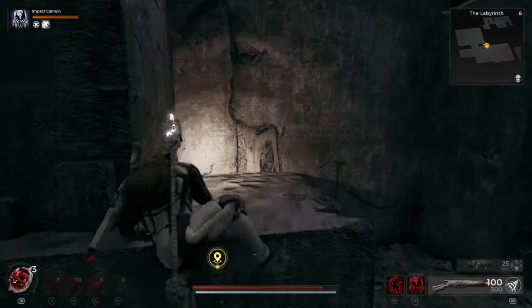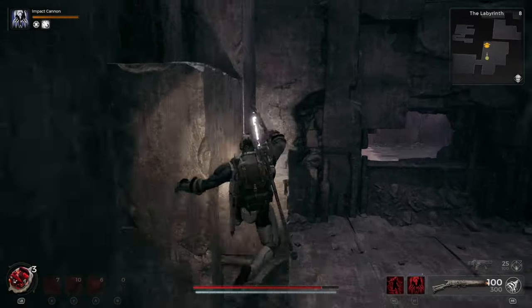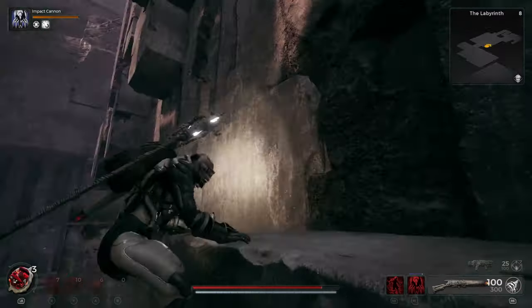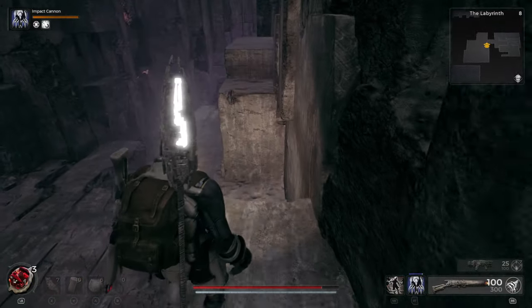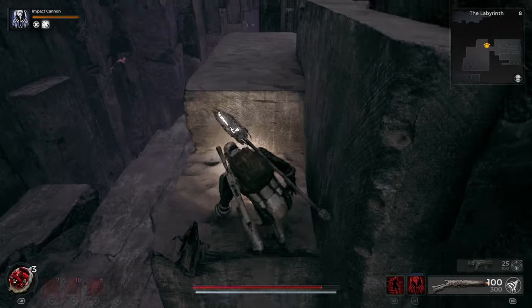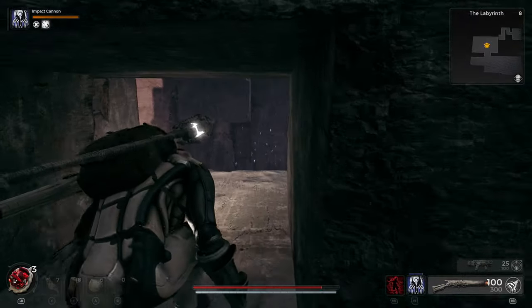You can climb it — get that parkour going. Then jump to this ledge and just slowly work your way up. Jump again and as you're progressing you're going to want to come through here.